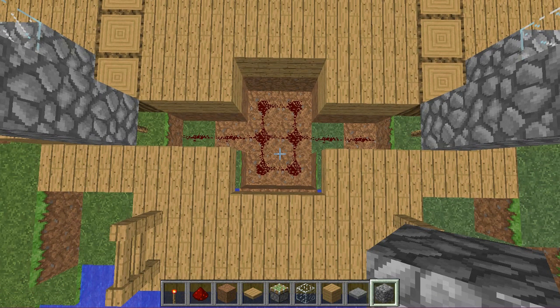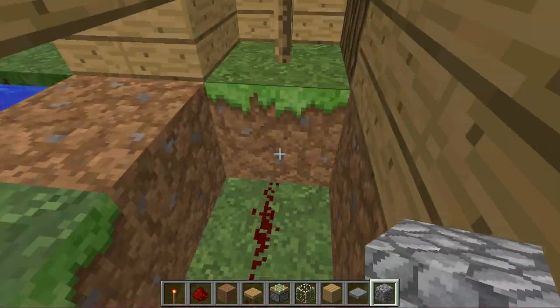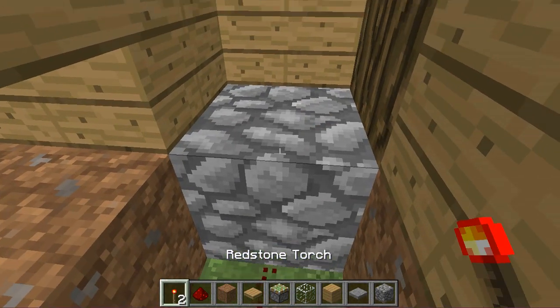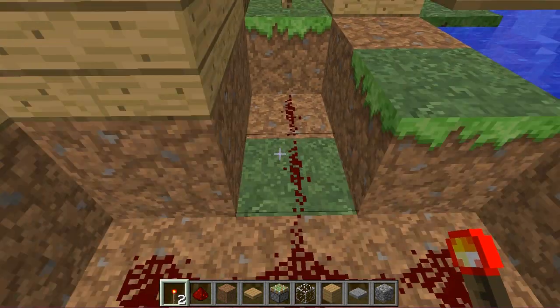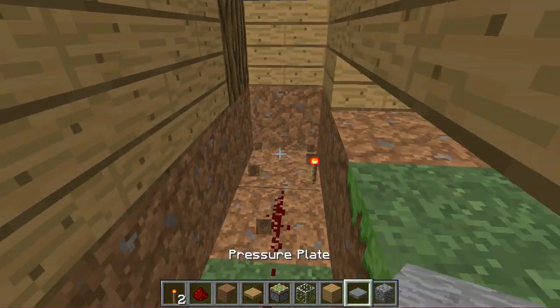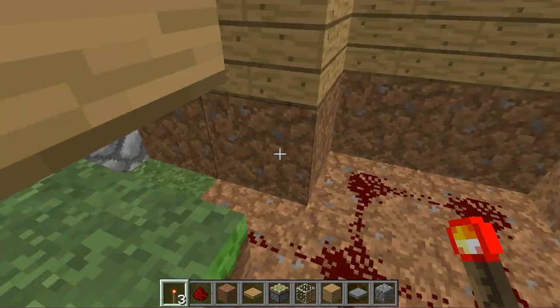Then we go down here — you break two blocks, put a block right there (any block), put a torch, go over here, and make it symmetrical. And there you go. So let's go up here and you want to kind of remember where the middle is.